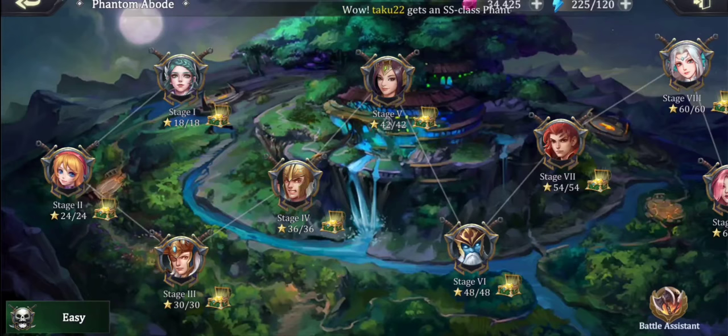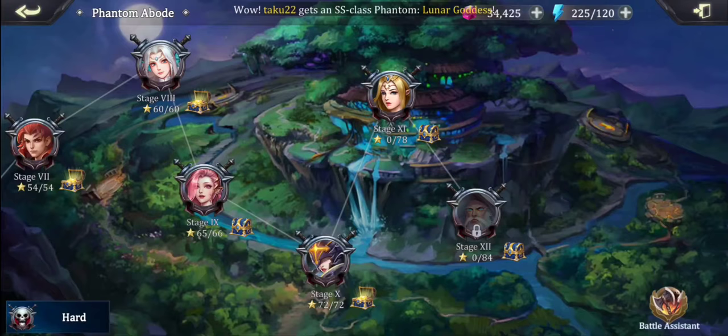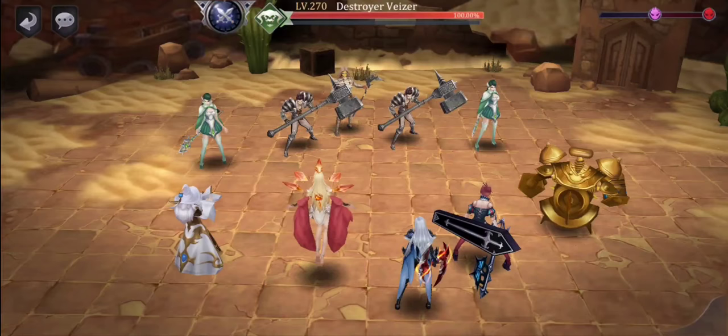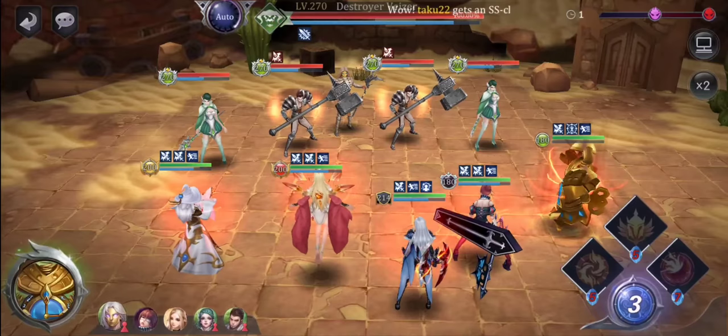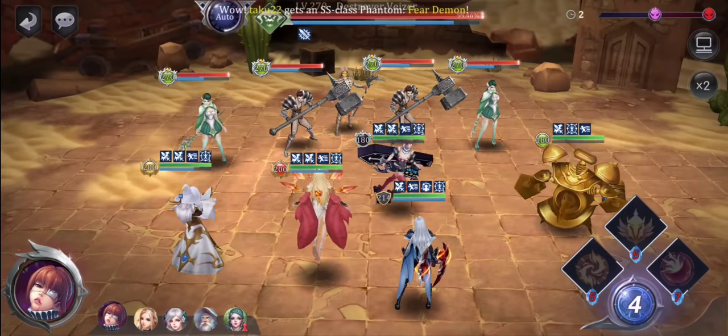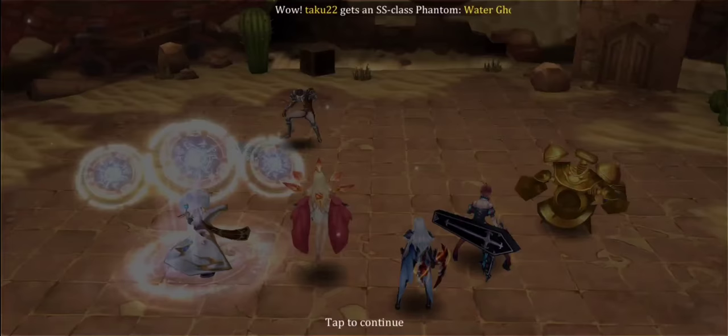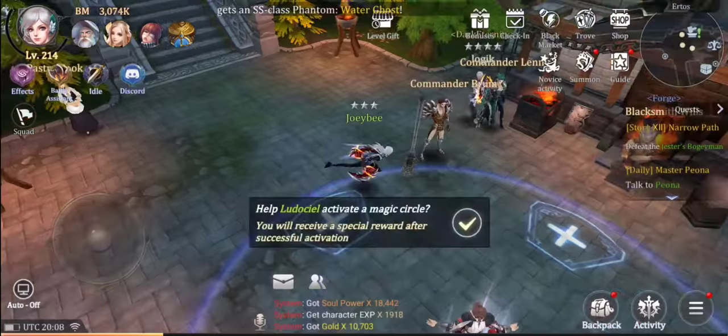Let's do a phantom abode level — we're on hard stage 11. Challenge it. Defense down, give them a big whack — and that's it, dead. This is the small amount of soul power we get, but go back to the awards — 35,842 gold per hour.